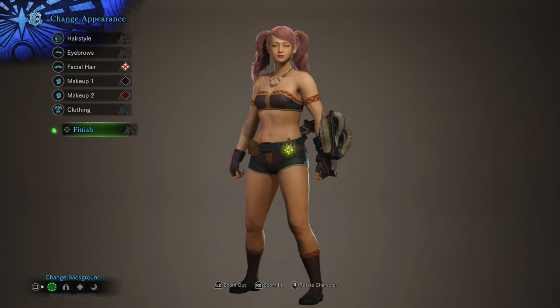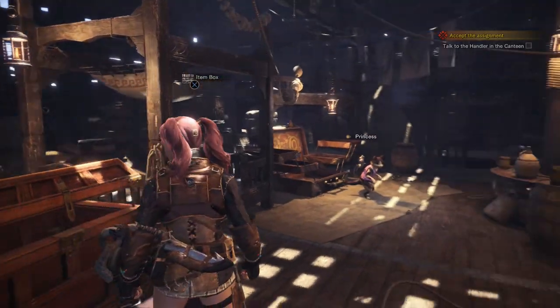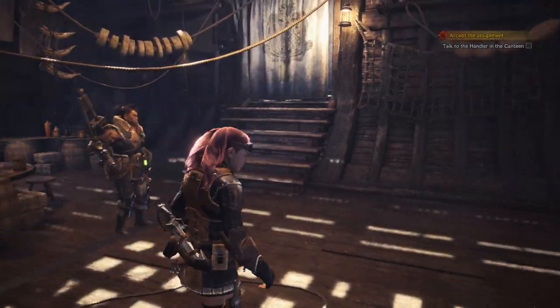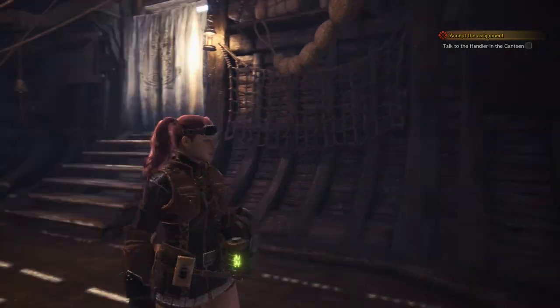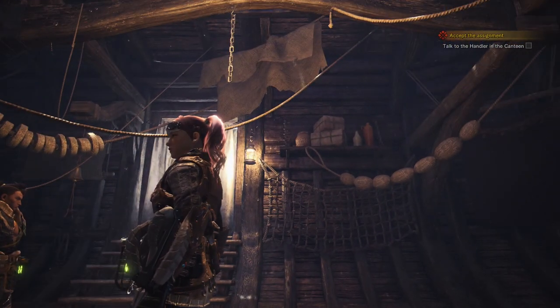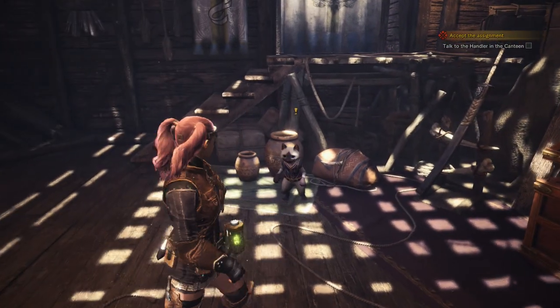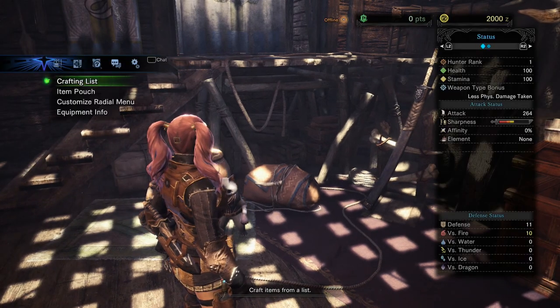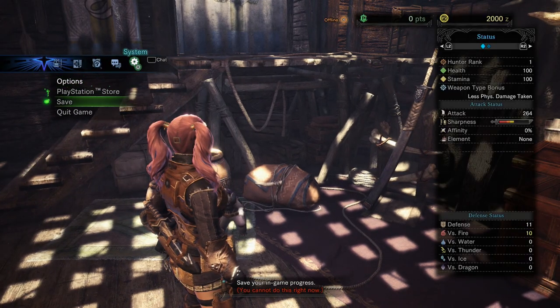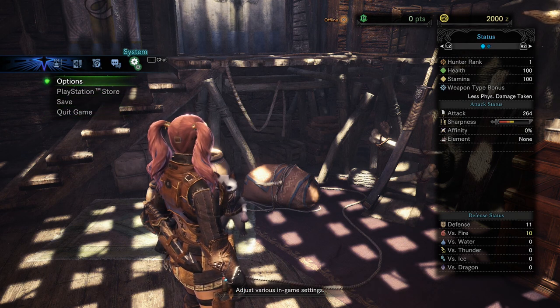Well, at least you can change some stuff — maybe I might come back and change my hairstyle every now and again. She might have a different hairstyle for different episodes. I think I'm gonna stop it here and take a break. I'll resume in the next video and take an assignment or two. That completes another let's play episode for Monster Hunter World, where we headed to the Research Commission HQ and explored the town of Astera. Let me know your thoughts in the comments below — I appreciate the support, and I'll see you guys in the next video!